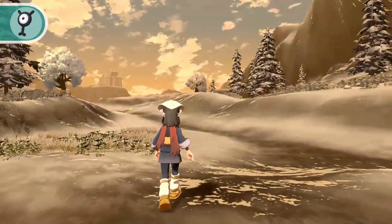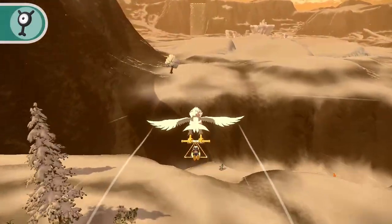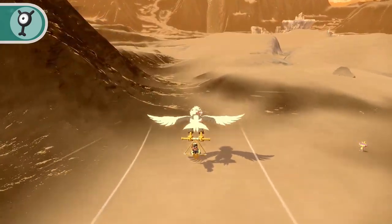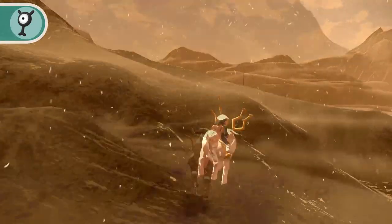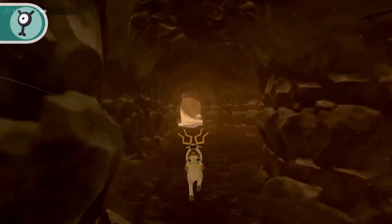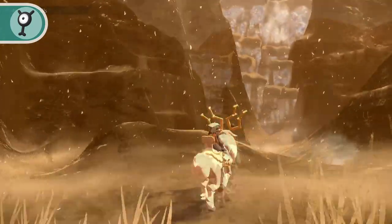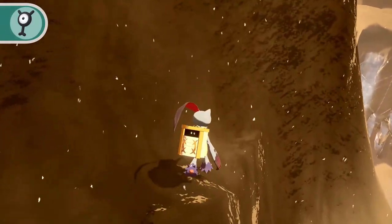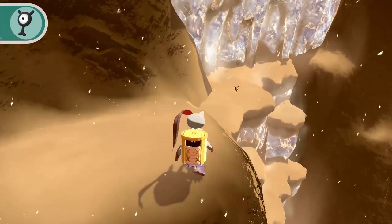From the Snowfields camp, travel north over the gap in the ground. After you pass the gap, hug the left mountain wall and continue to travel until you come to a cave. Travel through Hibernal Cave and on the other side, you'll see a wall of frozen ice. Climb up the rocky ridge to the left of the ice wall. Near the top of the ice wall, you'll find Unown Y frozen in place.